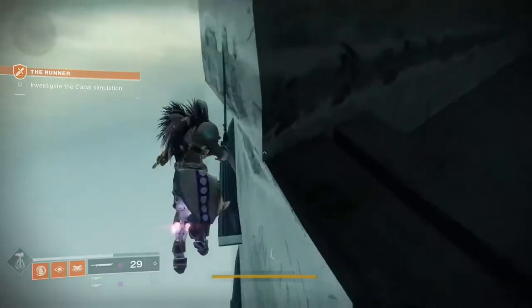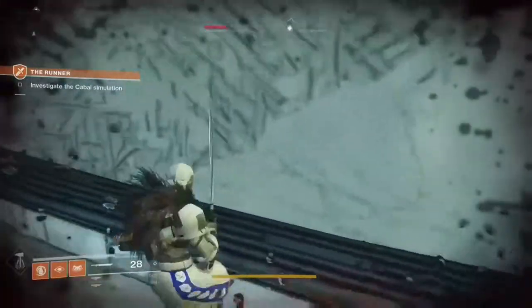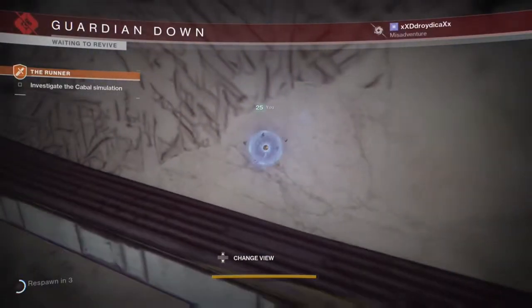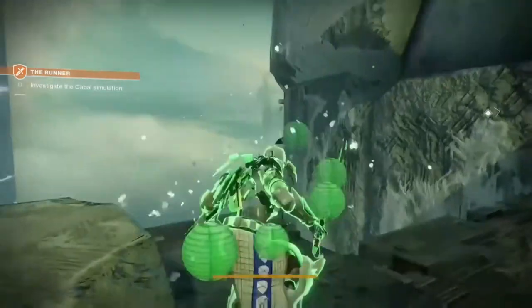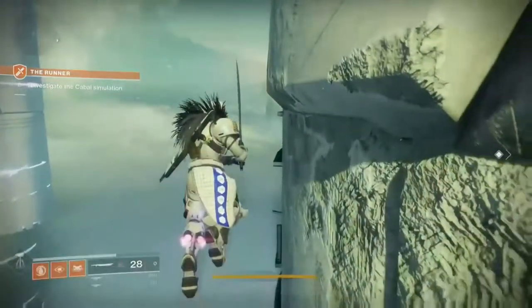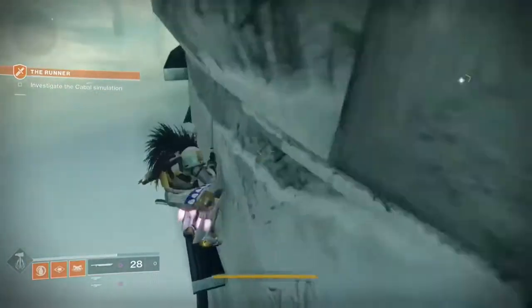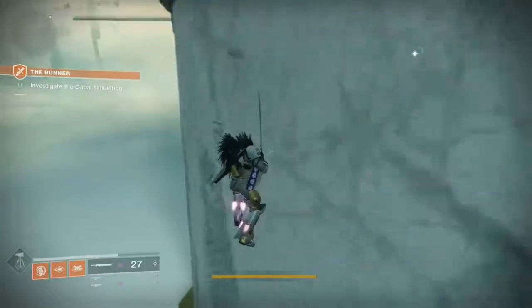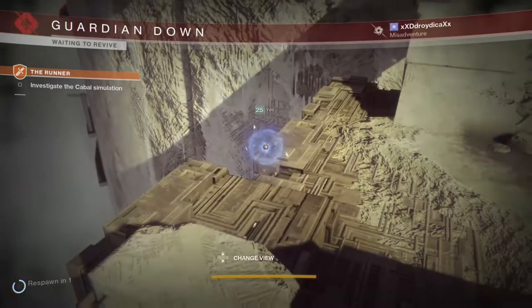It definitely took me a couple tries to do this. You're going to want a sword. For me, since I was a Titan, I used Dune Marchers. But this is possible with a Warlock. I'm not sure with a Hunter — probably it's possible with a sword to kind of jump. Maybe like Night Stalker or something, whatever jump. It pretty much is possible with any class. You just got to get your way over there, and that's literally the hardest part to this entire glitch.